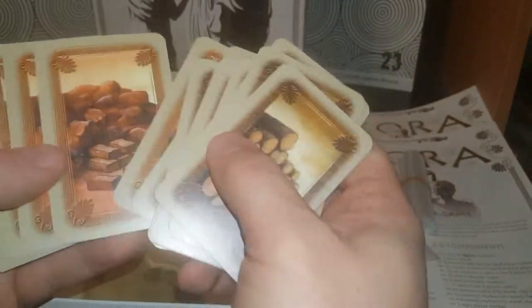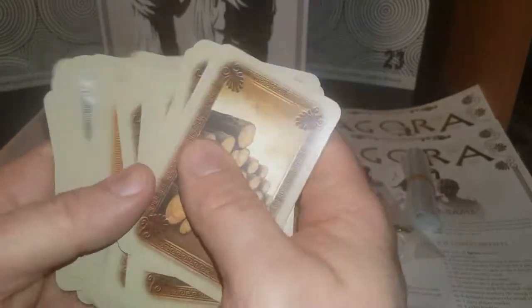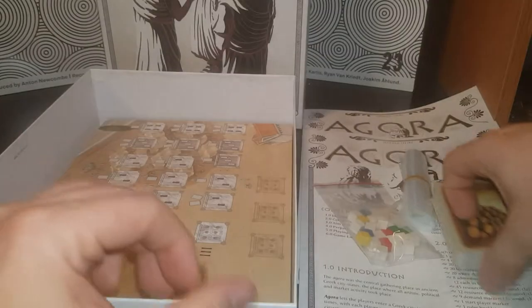These are the cards — these are the backs, I assume. And these are your different types — wood, stone, brick. So it might be kind of a clone of... Catan. Why am I saying Carcassonne? I haven't played any of those games in a long time.